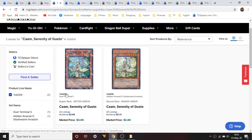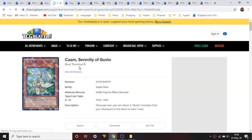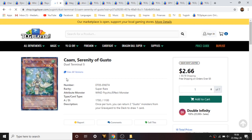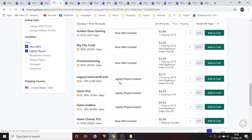Next card is Mecam, Serenity of Gusto. There are only two prints: a Hidden Arsenal 5 secret rare going for a couple dollars, and a super rare holo coil Dual Terminal print. Any ultra rare or super rare in Dual Terminal rarity just looks so fantastic — gorgeous cards. This one is about three to four dollars with only two pages left.